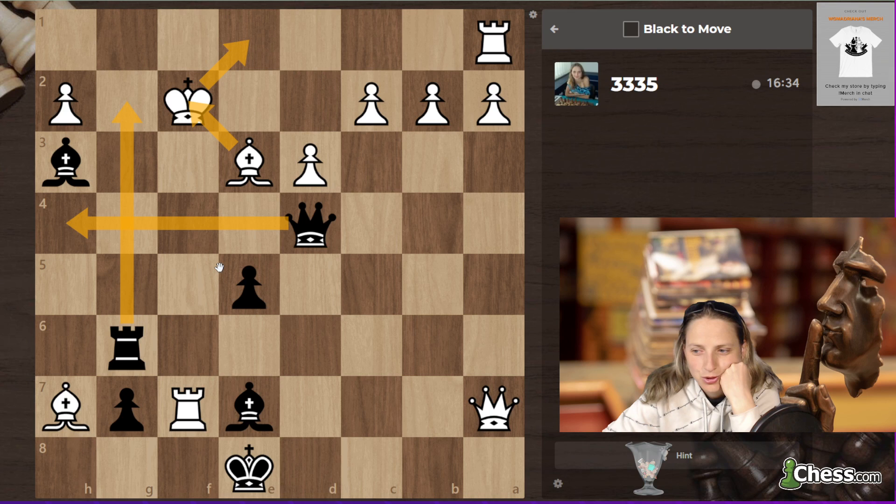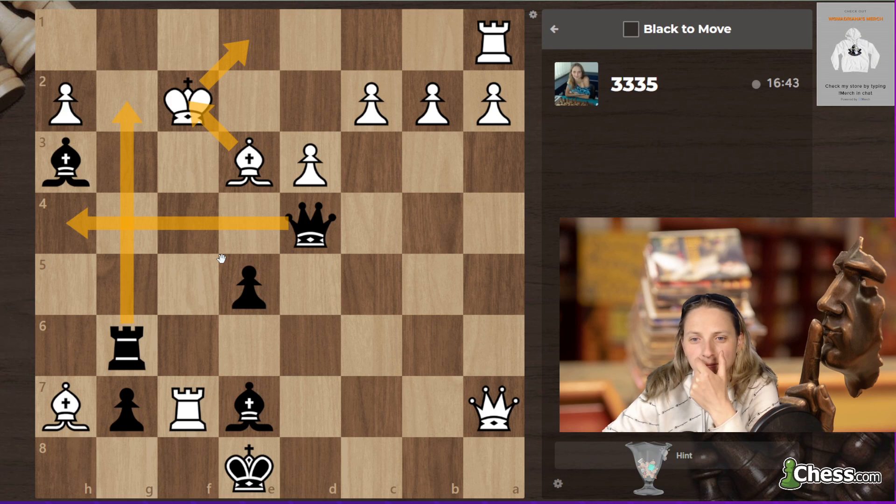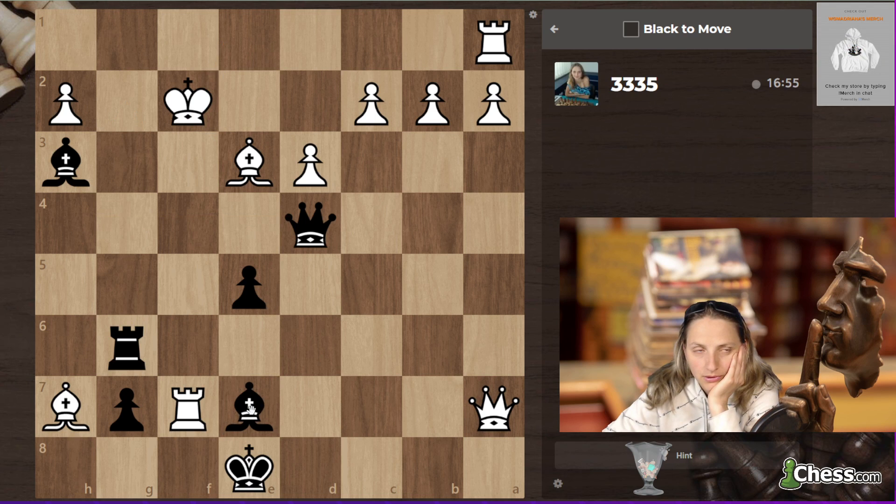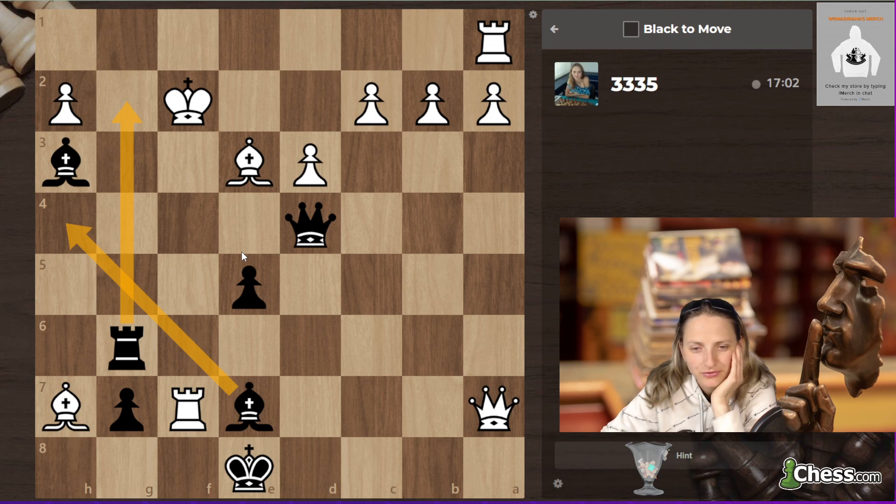But now there is bishop f2. Okay, it could be here after finishing. I'm confused about which check I have to go through — why don't you stop writing down variations? I'm confused.